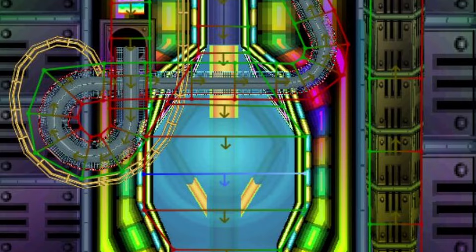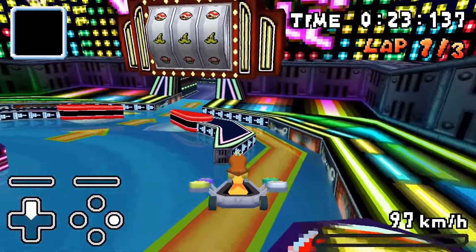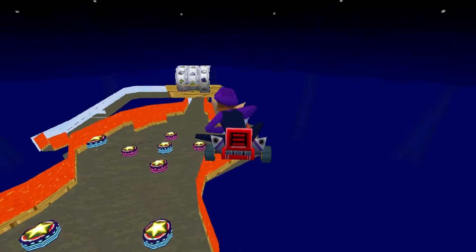On Waluigi Pinball, there is a key checkpoint on the board that you've got to make sure you pass through on your way down. However, if you miss it, you'll probably end up getting a bad respawn. The invisible walls to pass over are also quite high, but somehow people are getting over it.